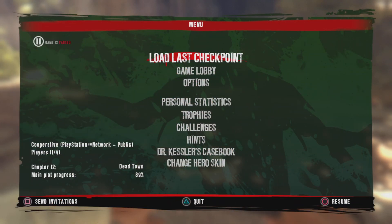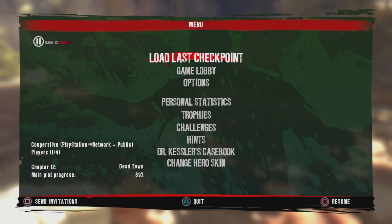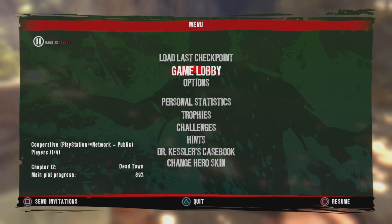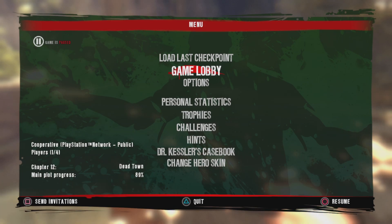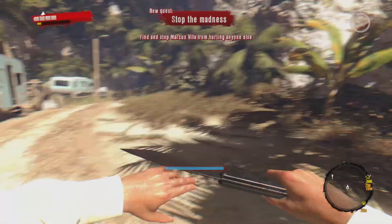What is going on everyone, Football Villain here. Today I'm going to be showing you guys how to get the Juggernaut trophy in Dead Island Riptide. The trophy requires you to perform 100 charge takedowns and get kills with the charge takedown. Basically the only way you can do this is if you have the charge skill unlocked.